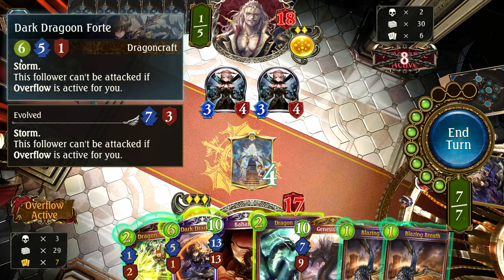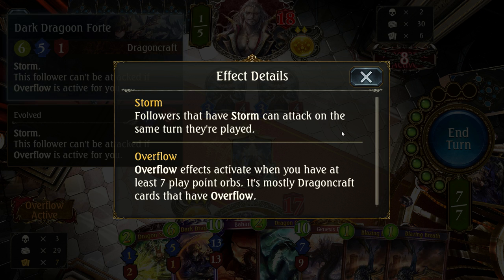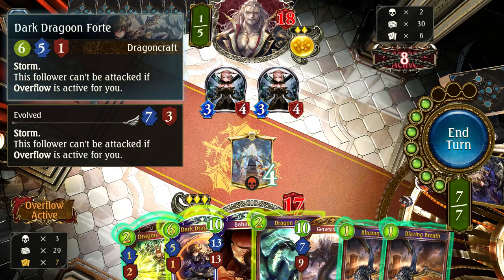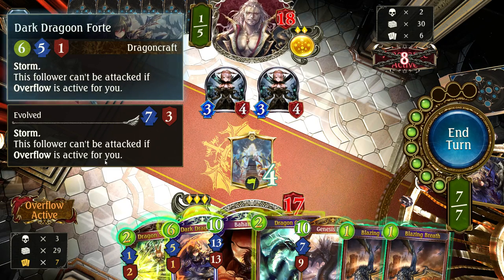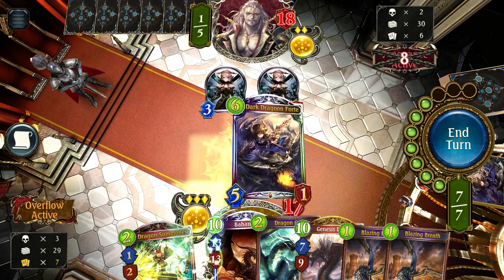We don't have many strong plays, so we're going to offensively use one of our end game cards: Dark Dragoon Forte, a 6-mana 5/1 follower. It has Storm — the ability to attack on the same turn the card is played, essentially Haste. It also says 'this follower cannot be attacked if Overflow is active for you,' and since we're at 7 play points, Overflow is active. Forte's objective is to come onto the board and aggressively drop the opponent's health down, protected by Overflow while in play.